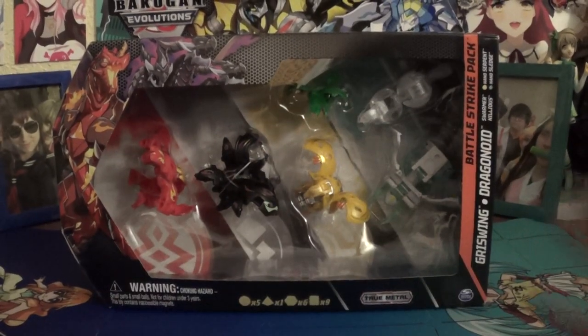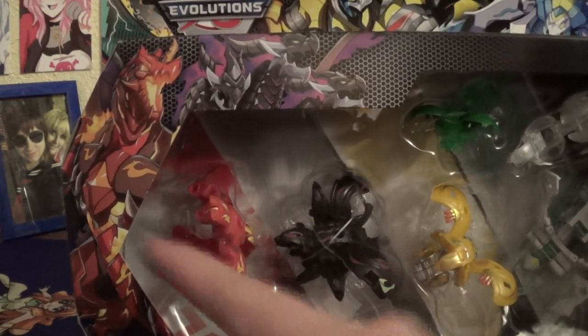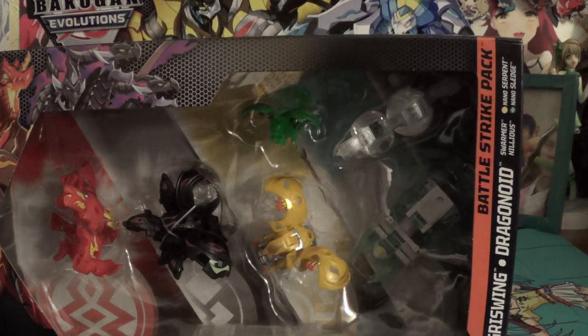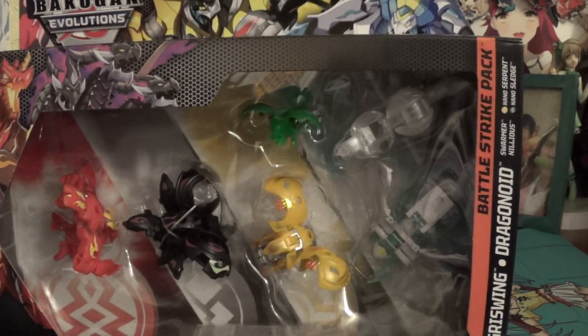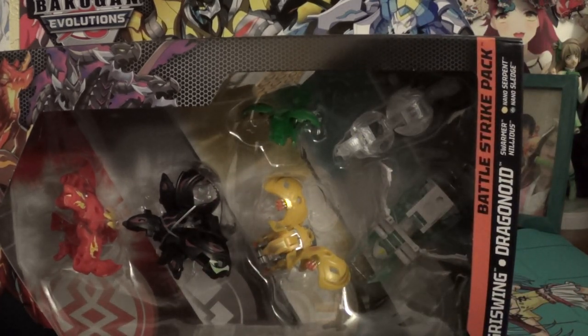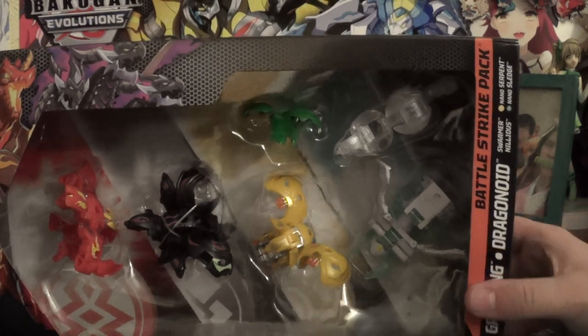Because again, I know it says Grizzwing Dragonoid, but I don't get why it only counts these two — like you'd think it would count the Geogon also. Anyways, this is our first thing: we have Strength Mode Drago, and obviously we got a new Chaos Swarmer, which I just remembered something I forgot to pull out, but that's just off to the side over here. Pretty much everything is new except the Nelius, because that's unfortunately a reprint. But oh well, Nelius is a good boy. And also we finally have another Ventus Nano.